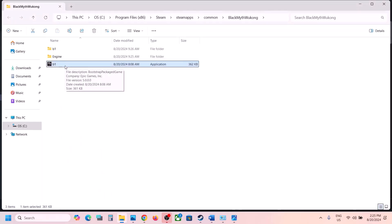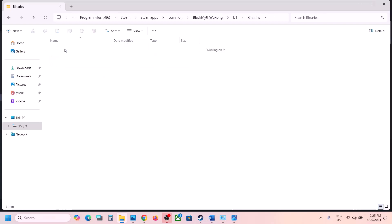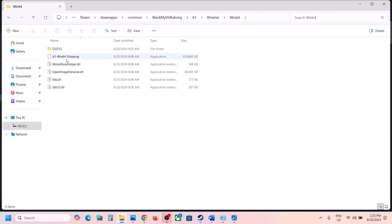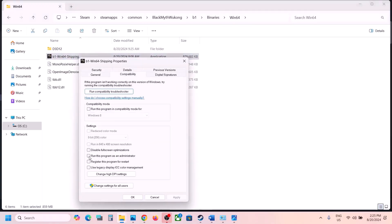If still not working, open the B1 folder, then Binaries, then Win64. Right-click the exe file there, select Properties, go to the Compatibility tab, and check 'Run this program as an administrator.' Click Apply and OK, then check.